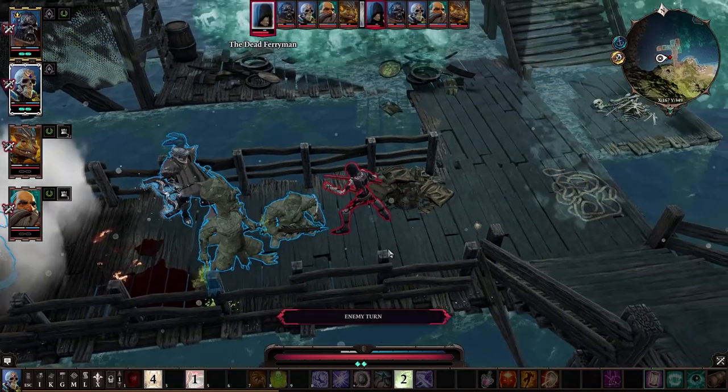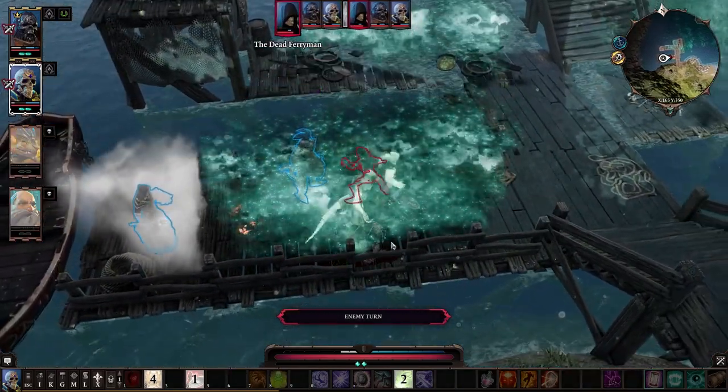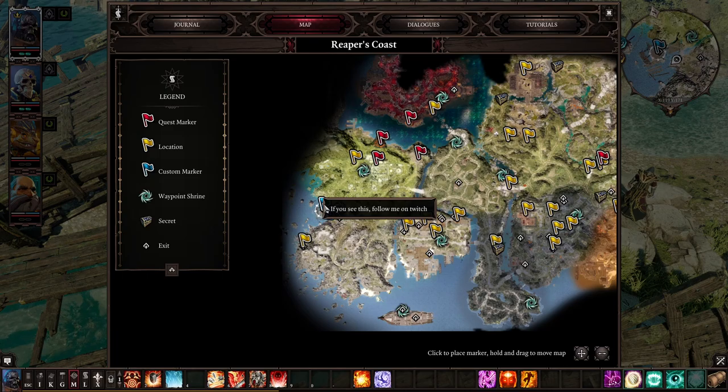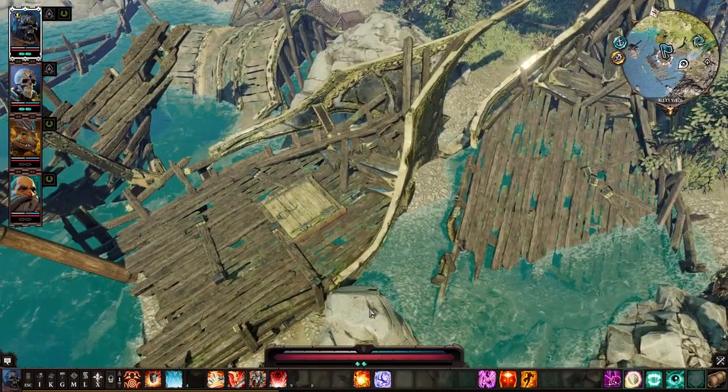If you decide to fight the ferryman, keep in mind he can cast a death fog breath which is extremely deadly. He can also teleport or swap you into death fog. If you want to get the Captain's Compass in Reaper's Cove, be extremely careful and don't misclick.